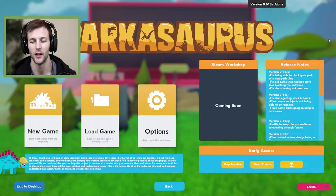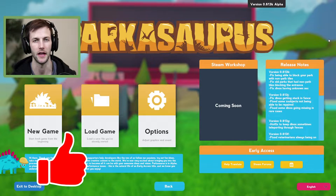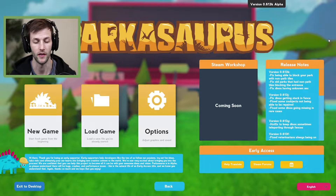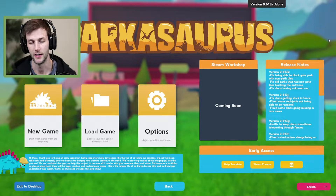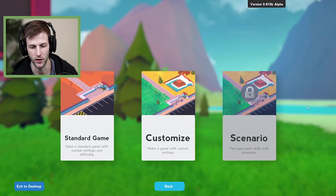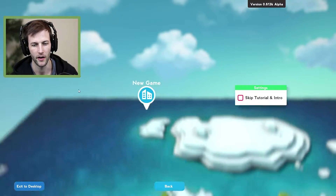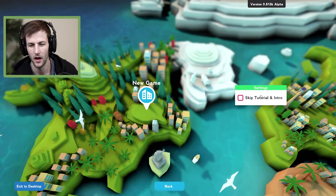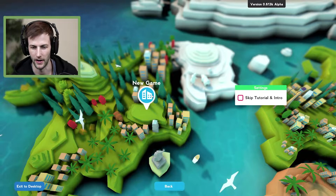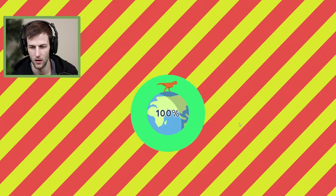Today I wanted to play a different game called Parkasaurus. It's similar to Roller Coaster Tycoon or any other tycoon type of game, except in this theme park it's actually a dinosaur park. Let's just hit new game — I don't really think we're going to need to do a tutorial. We can probably just do a standard game to start out. I'm going to skip the tutorial.